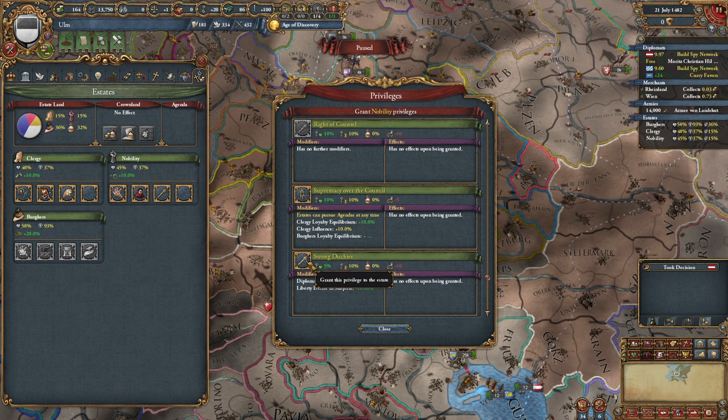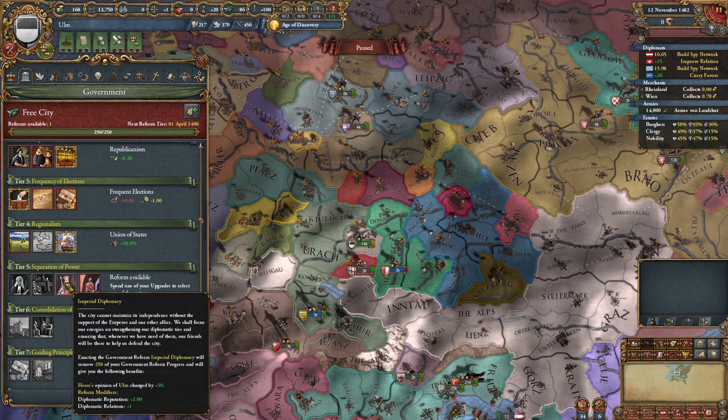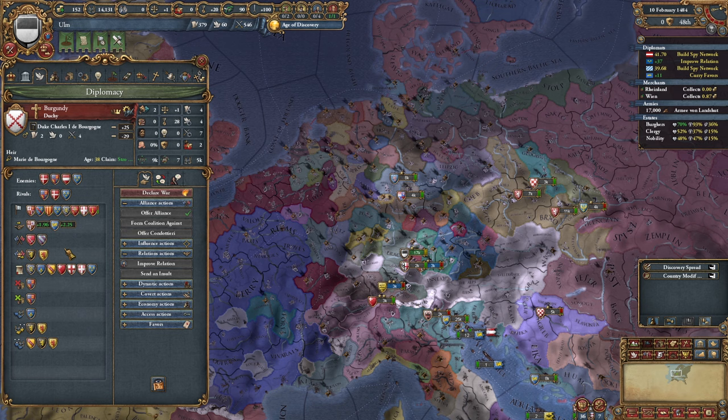Now we're given two options for our tier five reform: Imperial Diplomacy for plus two reputation and an extra relation slot, or 25% land force limit modifier and 5,000 manpower. In this case I'm going to go with the land force modifier. Also, now that Austria isn't the Emperor, I'm kind of excited to find out where Burgundy's going to go — could go to Hesse I guess.